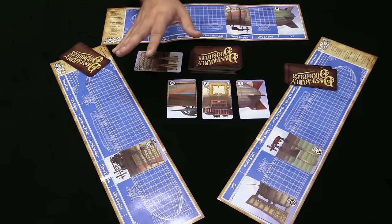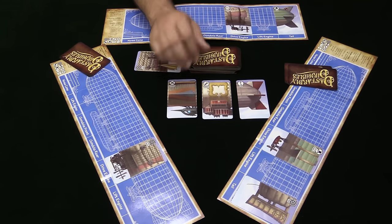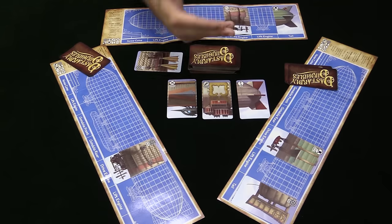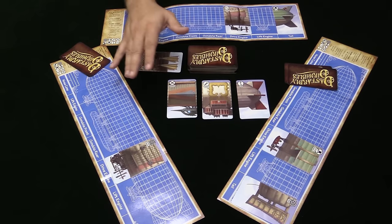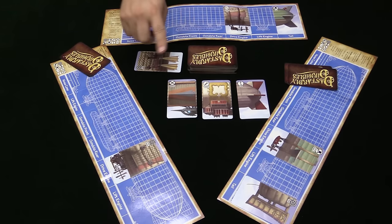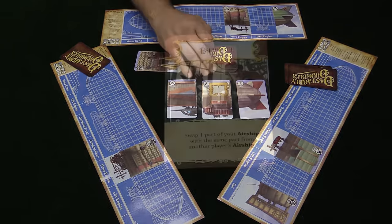You get a bonus two points if you're the one that triggered the end of the game by completing your blimp. If anybody else also completed it, they get one point on top of their regular scoring. Then we clean all this up, shuffle it, and start again. We play three rounds. There's also the option to shoot the moon: if you can build a blimp where no suit repeats and there are no wilds, you get a flat 20 points, which is really good but also really hard to do.